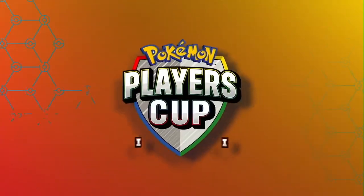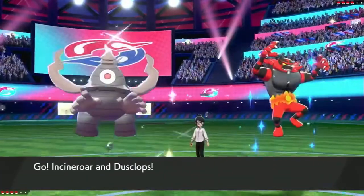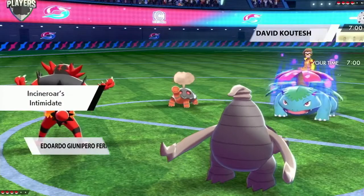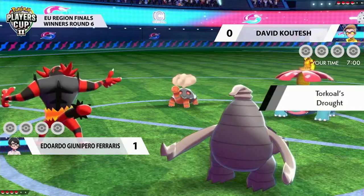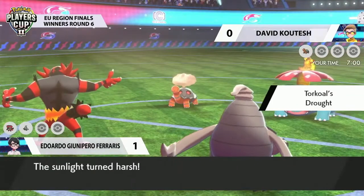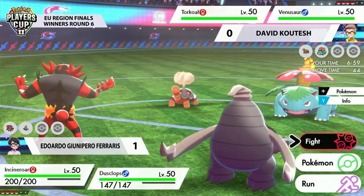Let's jump into game number two and see what adaptations take place for both of these players, if any. We're going to see Venusaur and Torkoal lead once again, so now it's all about whether or not Eduardo is really going to use that same kind of Fakeout pressure and how David decides to respond to that — it's the same leads for both players.